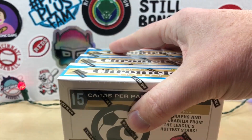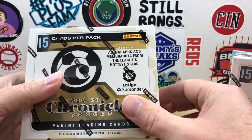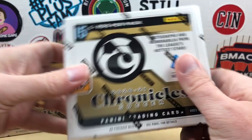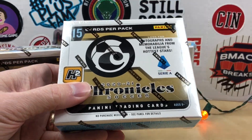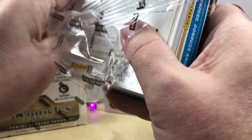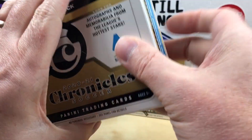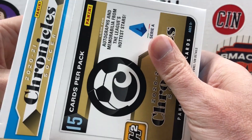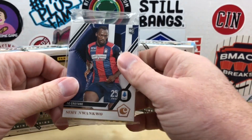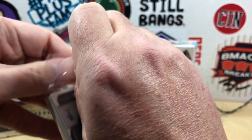We get three mini boxes — each one has 15 cards — and we should get six H2 exclusive parallels. The European boxes had green parallels and the North American ones have gold parallels, so I'll be interested to see what those look like. The three mini boxes cover the Premier League, La Liga, and Serie A, each exclusive to that league. We'll start with Serie A.